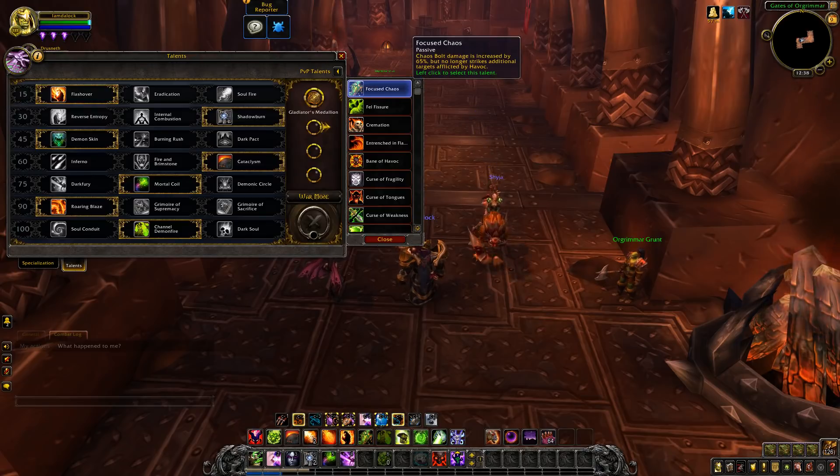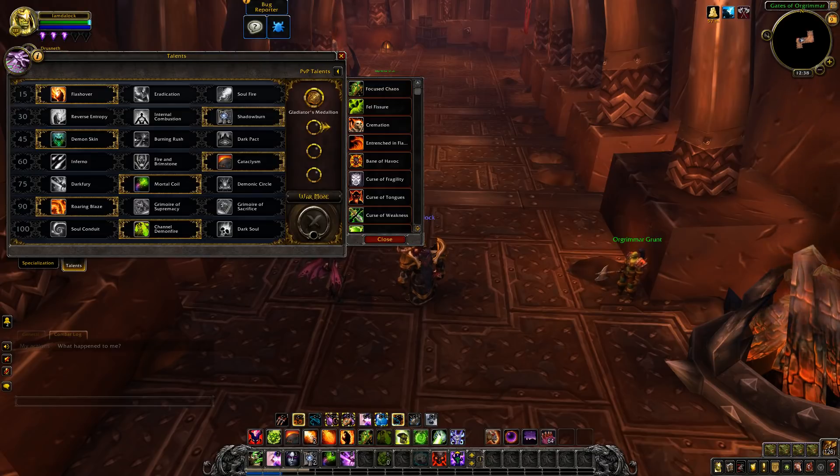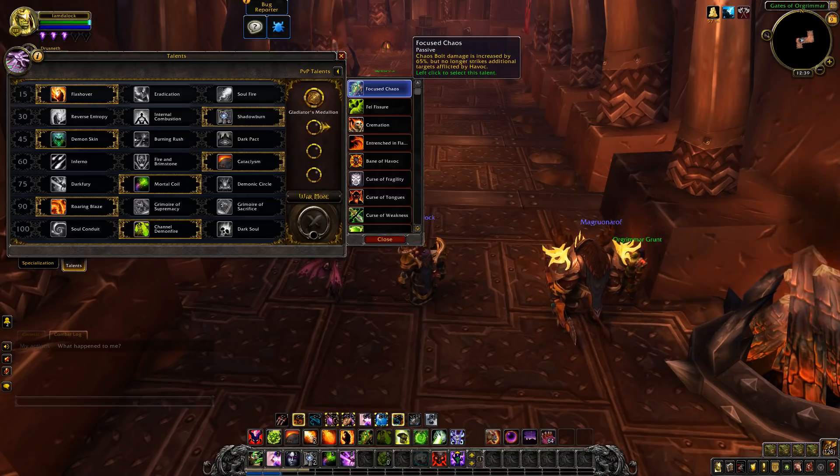Focus Chaos increases the damage of Chaos Bolt by 65%, but no longer strikes additional targets affected by Havoc. Having that extra increased damage on Chaos Bolt like live — because it was a live talent back then — will be pretty nice.